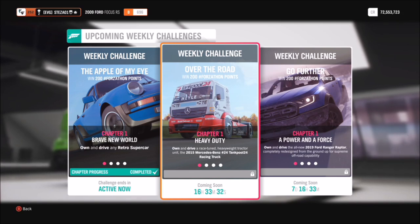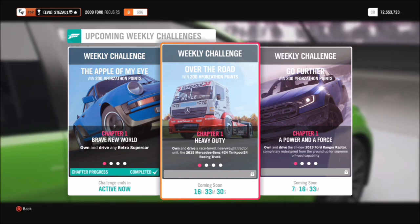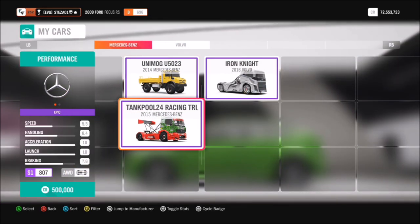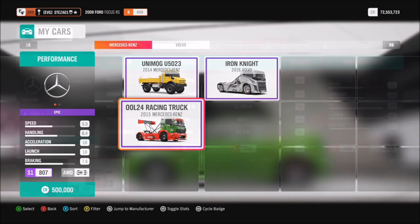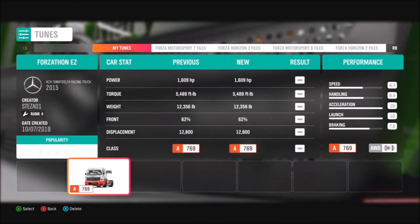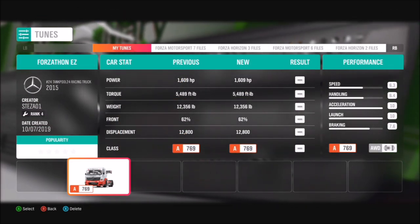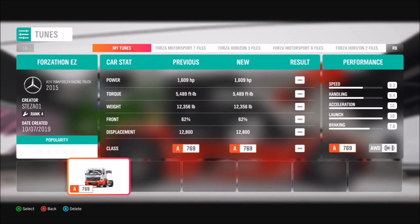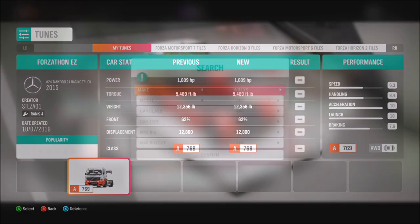The first challenge is actually the most difficult, but let me tell you how to make it a bit easier. First of all, you're going to want to select the truck — it costs half a million credits if you don't have one. I have created a tune to make life easier, called 'Forzathon Easy' on my storefront. There is no engine swap as it's more powerful this way.